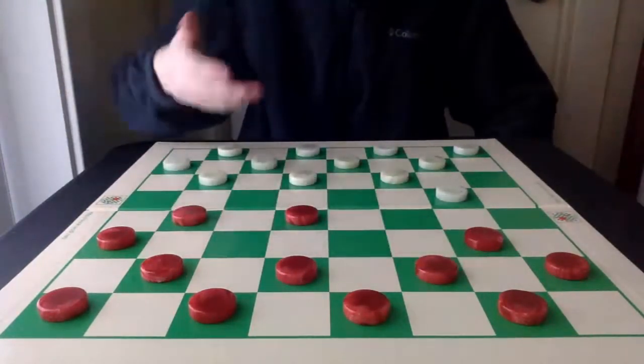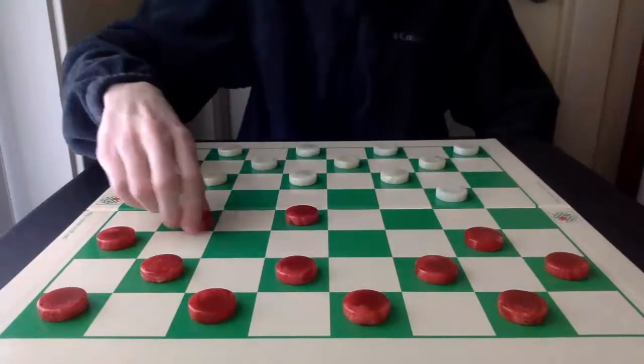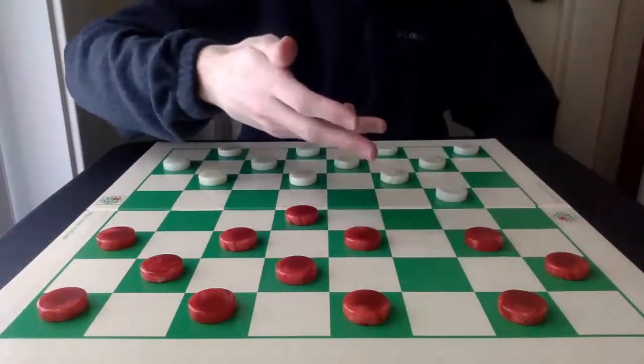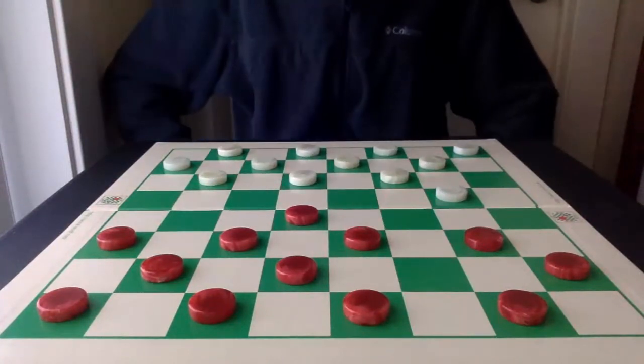11-16 is probably the best defense to the 21-17 initial reply. This 6-10, while it opens up the double corner, and White is in a strong position, there are still good chances for both sides. So, let's get into the game.